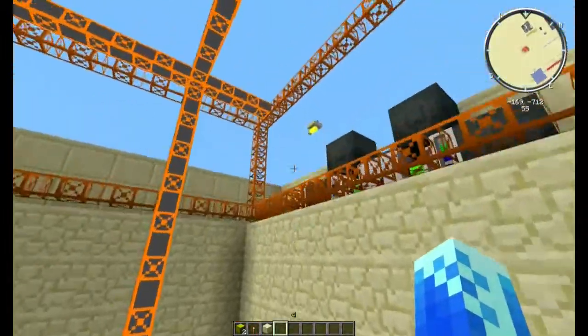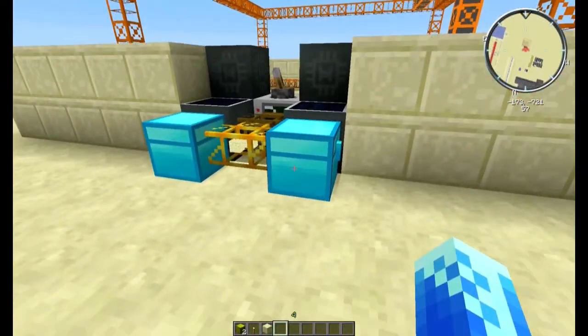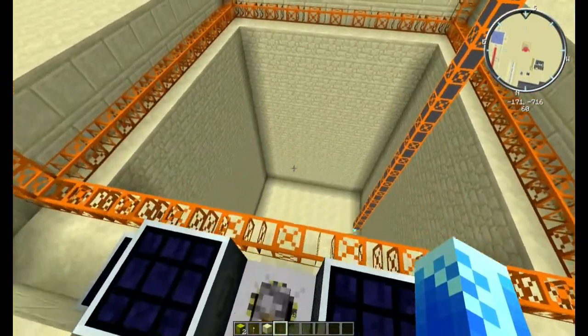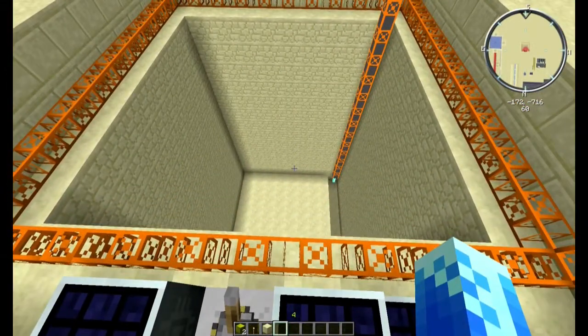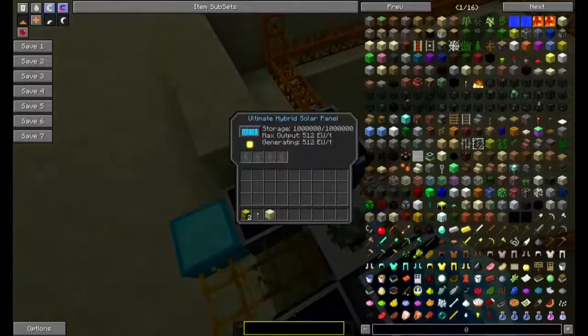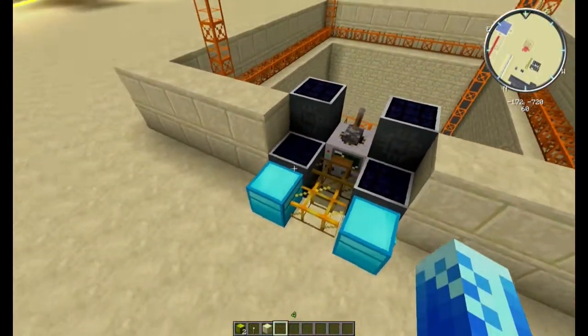Dann gehen wir erstmal wieder hoch hier. Jetzt stellt sich natürlich die Frage, klar – hier im Sand beziehungsweise im Sandstein rumzubohren, das ist sinnfrei, das weiß ich. Darum schalten wir das Ganze jetzt einfach erstmal wieder aus. Der verbraucht jetzt noch seinen Reststrom. Weil die Dinger sind zwar voll, aber wenn ich da nicht einschalte, dann passiert auch nichts.